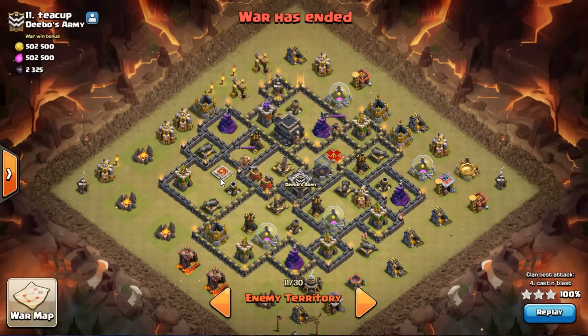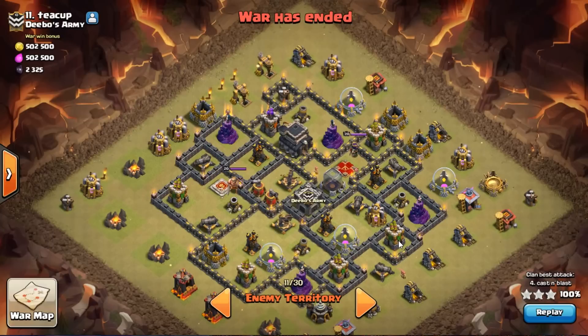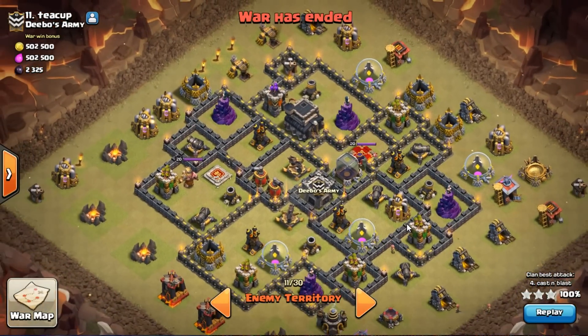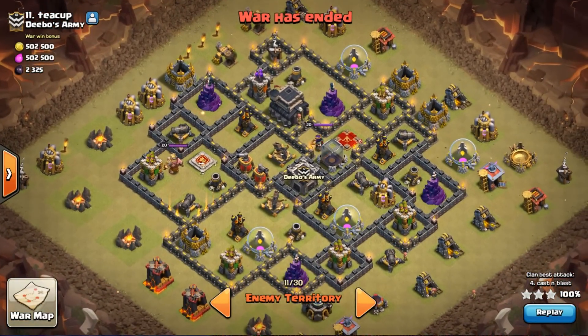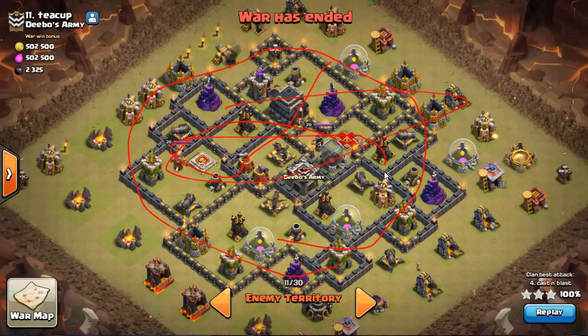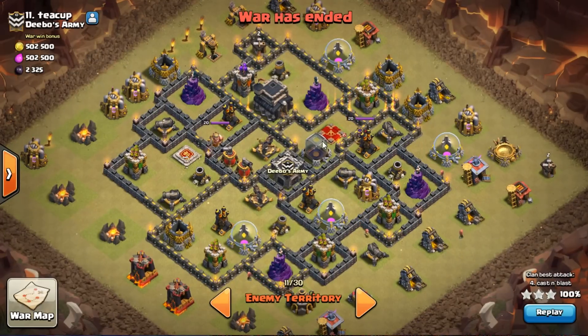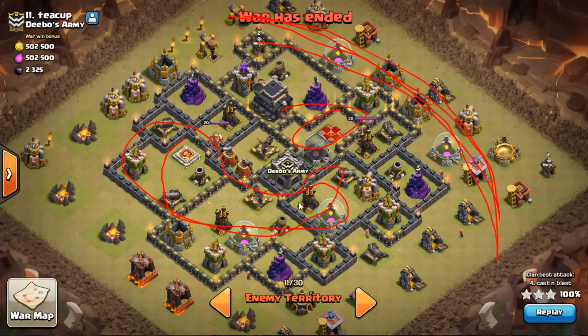Hey, what's up guys - coming back with another Valk attack. We're doing a stoned or cold-blooded GoVaHo on this base. It doesn't have max defenses but it has pretty maxed-out walls, high-level heroes, and it's a pain of a base for multiple reasons. You've got your queen over here that you need to kill, all these high-health buildings that take a while to punch through, and a wide-open spot where the traps are.